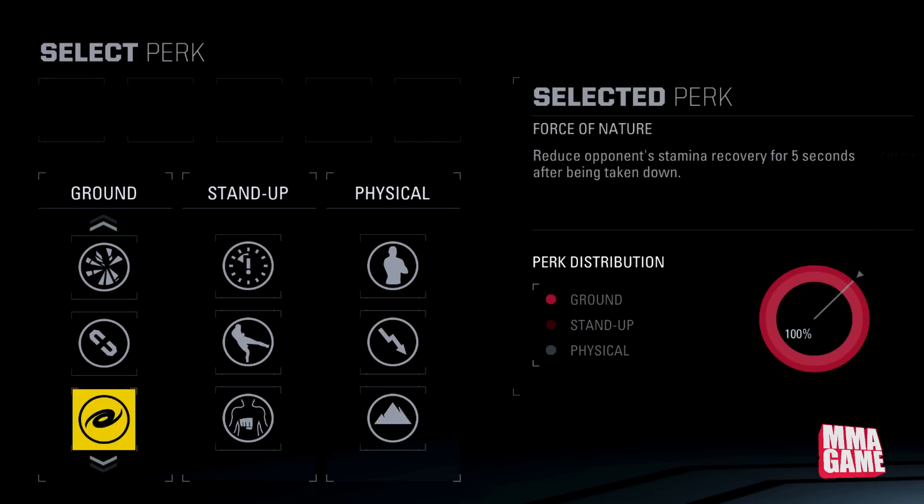Moving on, we have Force of Nature — it reduces opponent's stamina recovery for five seconds after being taken down. I think this is returning. That's a good one for wrestler-type fighters.